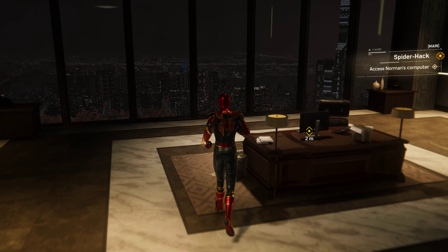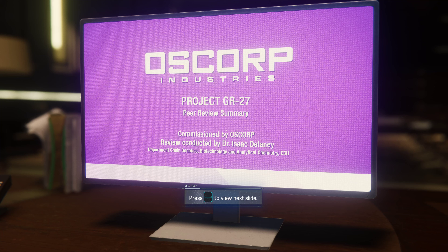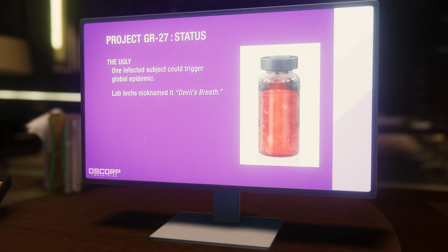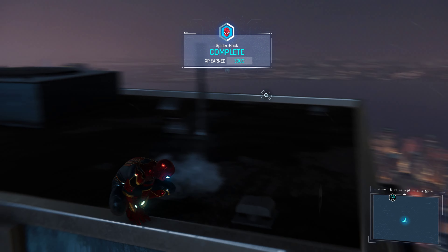Jackpot. GR-27. Dr. Morgan Michaels is the chief scientist, but the location of the lab is redacted. A.I. controlled CRISPR — if that actually works, it could cure any genetic disease. Cystic fibrosis? Huntington's? This is crazy. GR-27 is Devil's Breath. It's designed to cure diseases, but in its current form it's like a bioweapon. Dr. Michaels keeps the only sample with him at all times. That's why Lee wants him. We find Michaels, we find Devil's Breath.